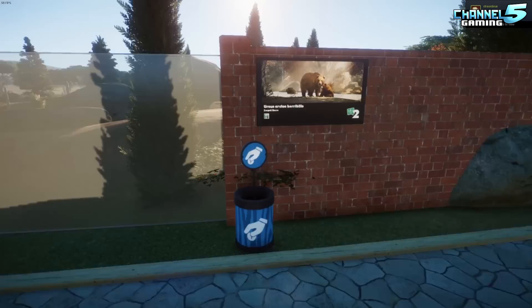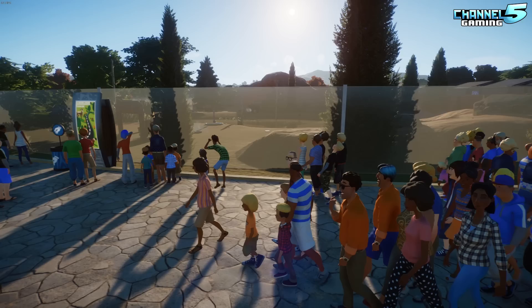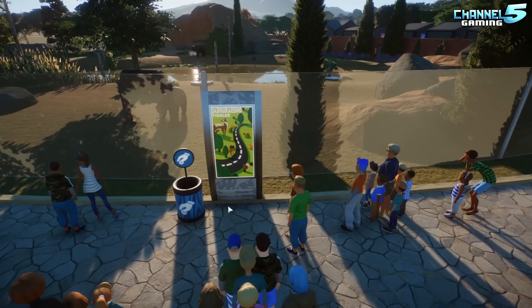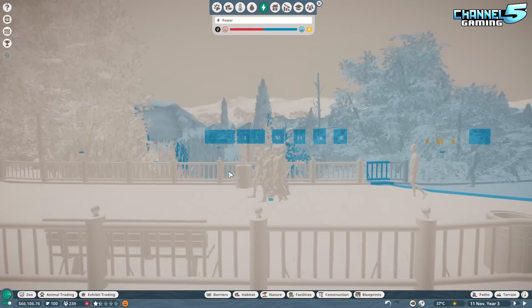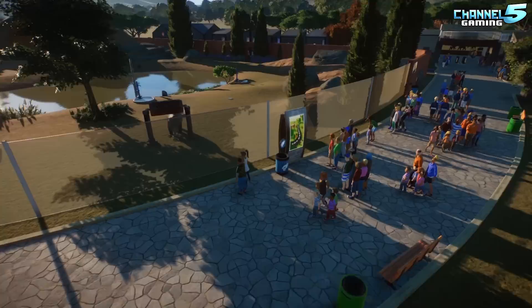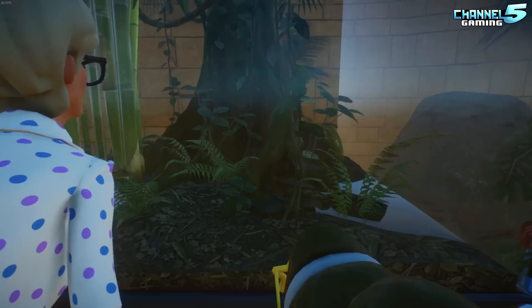We've added information signs - there are TVs that are powered and teach you about the bears, and we put the donation bin right next to it. We've also added information panels which require power, so we need to make sure they're within our power region. I wanted to put some over on the bridge but it's unfortunately out of range near the donation bin. When we expand the power I will add more information signs on the back side as well.